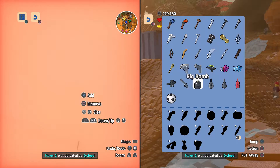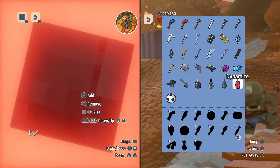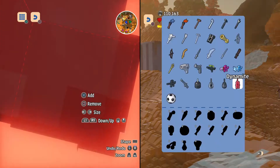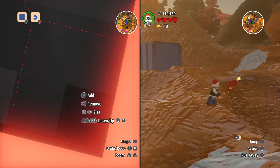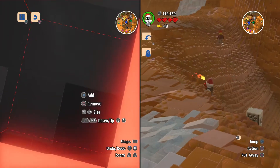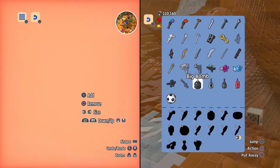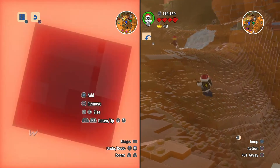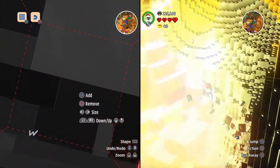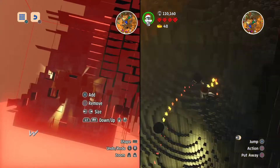All of them can blow up stuff — the crystal bomb looks the coolest though. Dynamite can blow up stuff too, yeah it can. Throw it. Yes, it does make a hole. It didn't make a big hole — the big bomb makes a big hole though. Oh, found the chest!